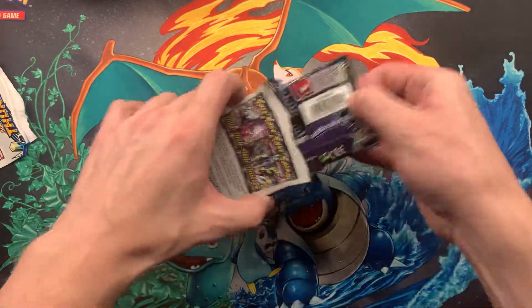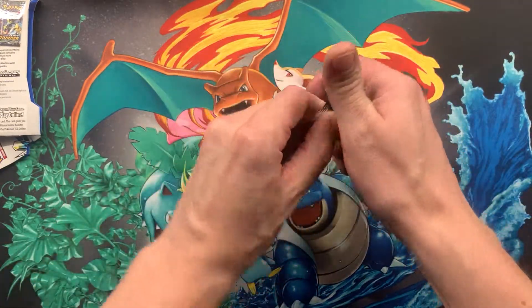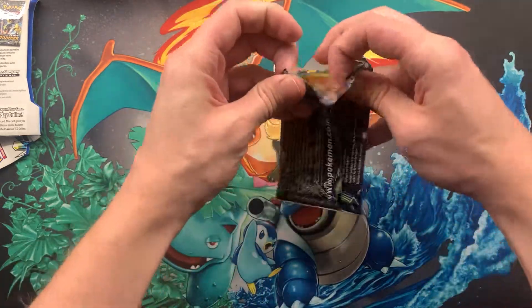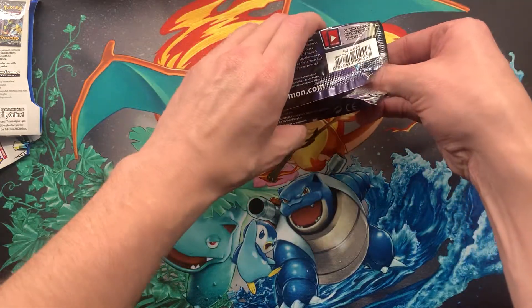I've got it in the little cardboard sleeve. Here we go. Let's see if we can get a decent pool. This is my first pack of this variety, so hopefully we can get something good. It might inspire me to pick up some more.